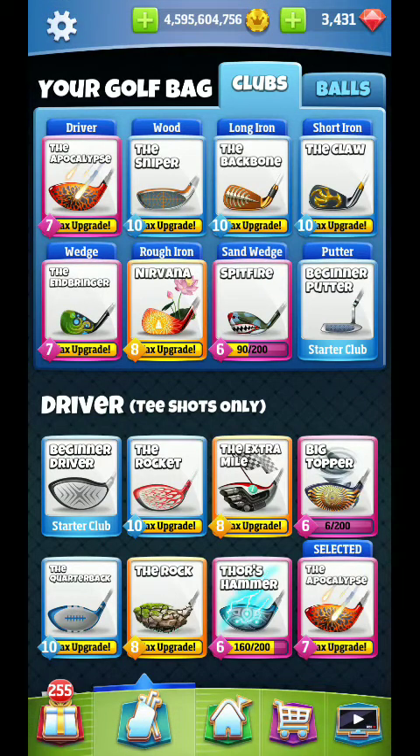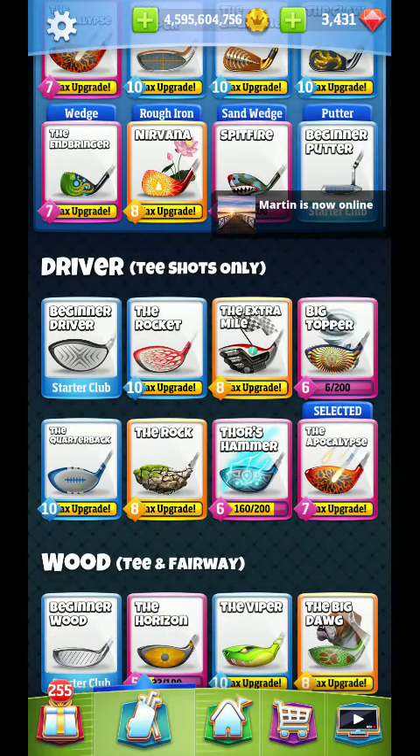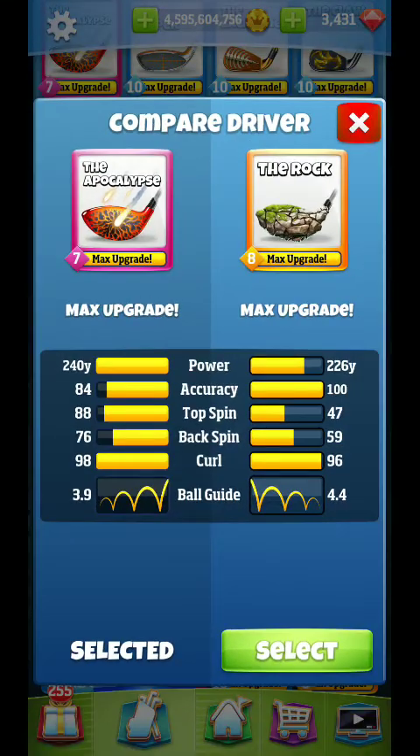Alright, how's it going guys? We are back for another master guide for the Royal Open, looking at hole number one. I did see the wind for the par threes — this one's going to be into the face. With that in mind, I'm half tempted to stay away from Rock and Quarterback, or at least Quarterback. If you have Rock 8, that might not be terrible.